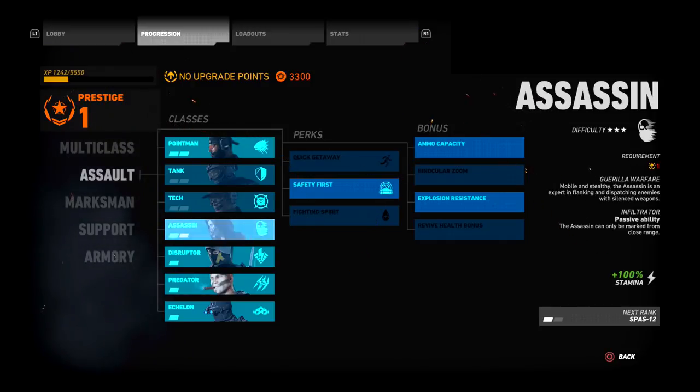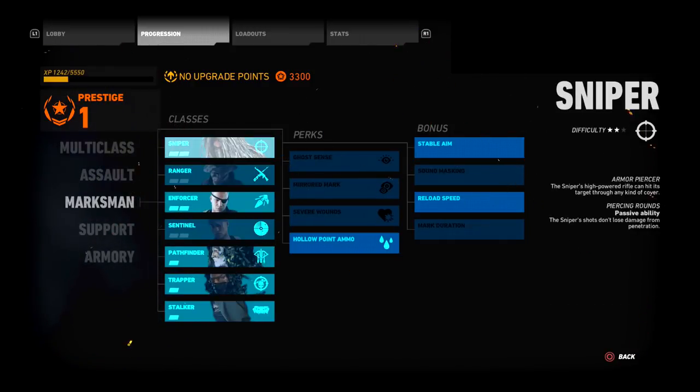The Marksman category is for players who like to sit back, take their time aiming, and snipe. A lot of people from campaign brought sniping into Ghost War and some really enjoyed it. The first class is the Sniper — I love it, I have a thousand-plus rounds with it. It's a great class.